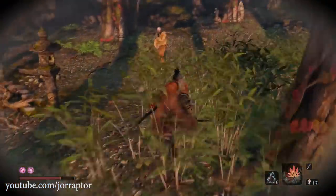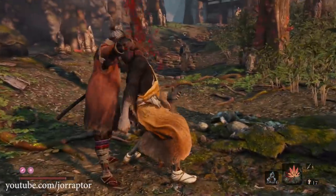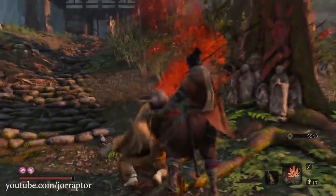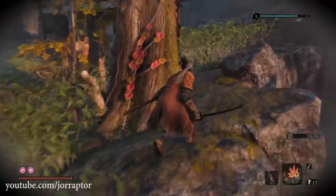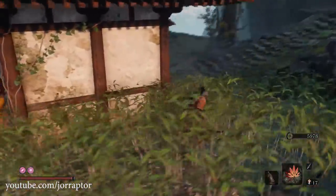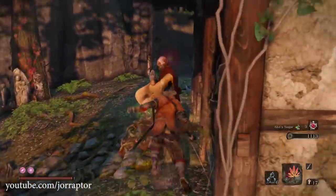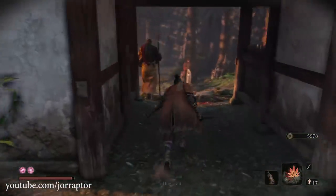You want to stealth kill the first 3 monks — go from the bush on the side and then backstab them. The 3rd monk with a staff can also be killed with a stealth kill, but you have to walk around the small structure rather than approaching from the side. Getting directly behind him guarantees a backstab.